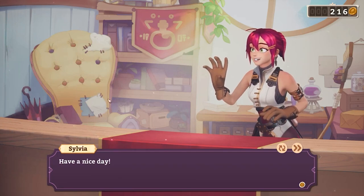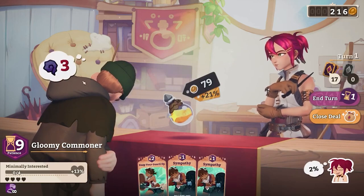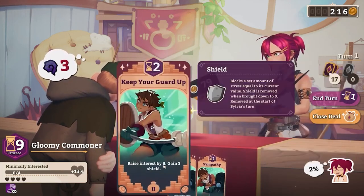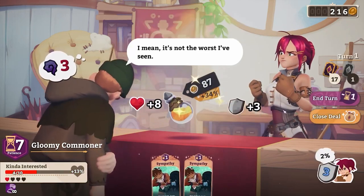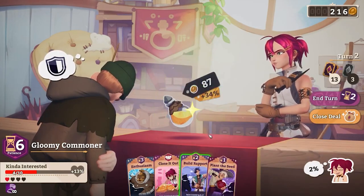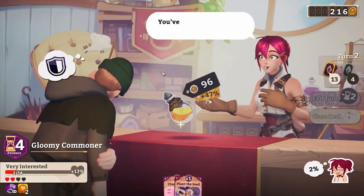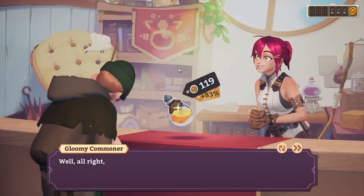We have four potions to sell here so we're going to get a bit more money. Lots of sympathy — we're going to need all of that sympathy, and also keeping our guard up. Let's preserve the patience here. Block that attack. We don't have a lot of time to build the rapport but it's still useful for the multipliers — it lets us hit a high-powered enthusiasm and then close it out. We can hit that exactly — max interest, not bad.